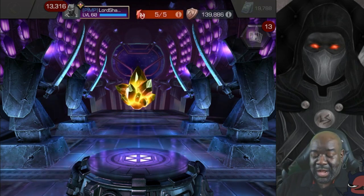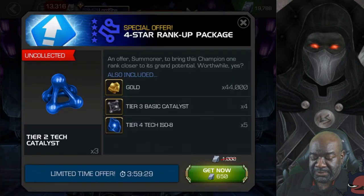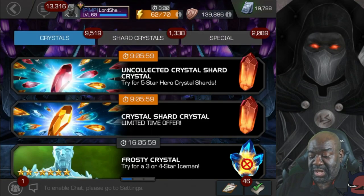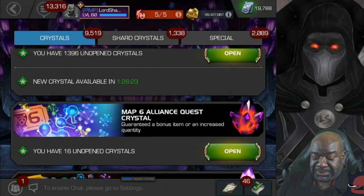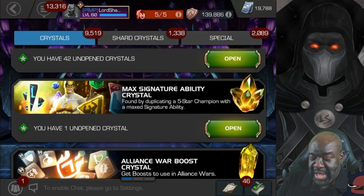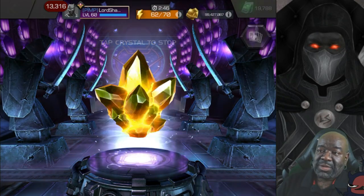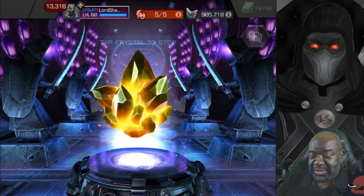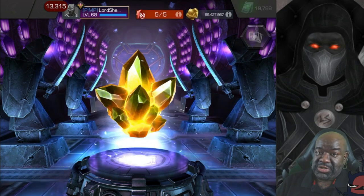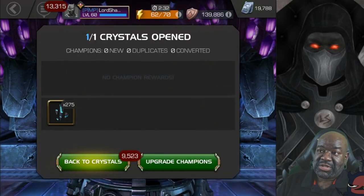Before we wrap up, we're going to open up a max signature ability crystal for duping a max signature five star. I got that in a previous opening and if I don't open it right now I'm going to forget about it. So let's tap it — we really are going to expect six star shards, which I want right now. And there we go — 275 six star shards. Beautiful.